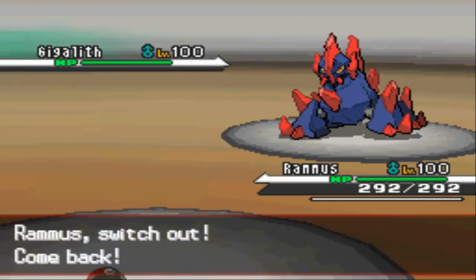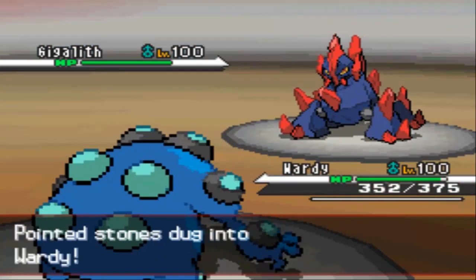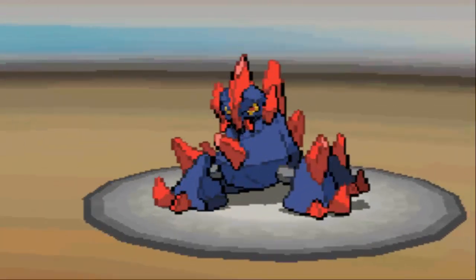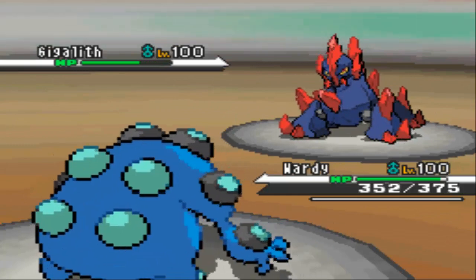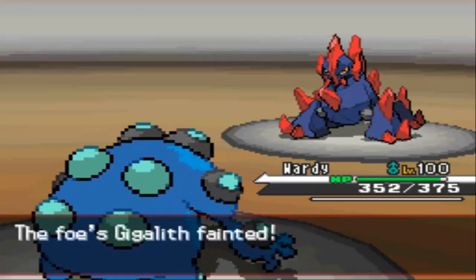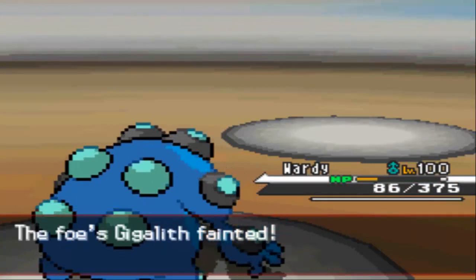I'm going into my Wailord now. V-Size Minnow is predicting his Stone Edge. Now, if he makes a great play right here, he goes with a Normal-type Explosion. I'm not really sure if he should go for that this early in the game, because he does have a full-health Gigalith and could use it later for resistances or as a pivot. But he does decide to sacrifice it, and makes a good play taking out one of my main sweepers — my Seismitoad.